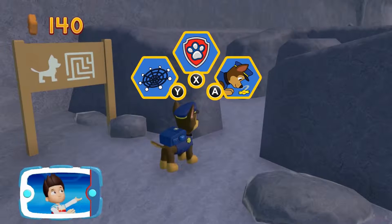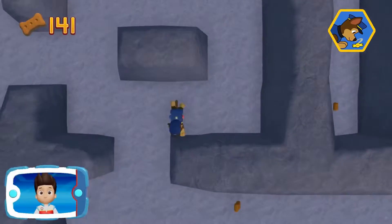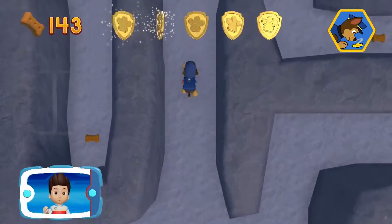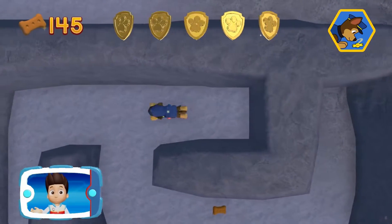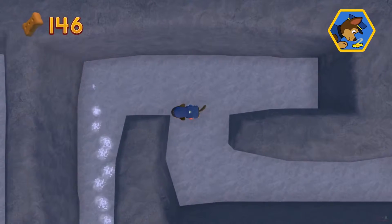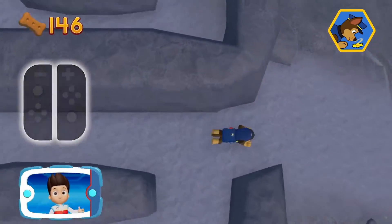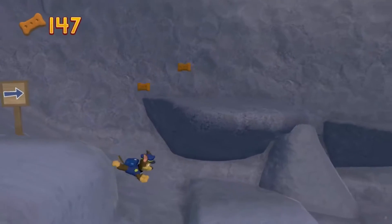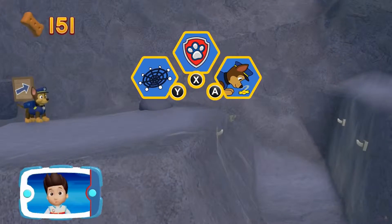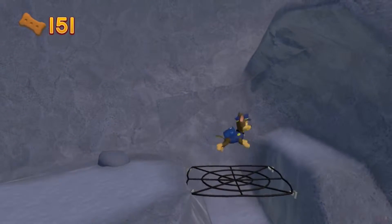Choose the pup ability that will help you keep moving. Here we go! Remember, you can press the B button to help Chase follow the scent trail to reach the exit of the maze. A golden paw print! Pick the pup ability that you should use. You did it! Way to go!